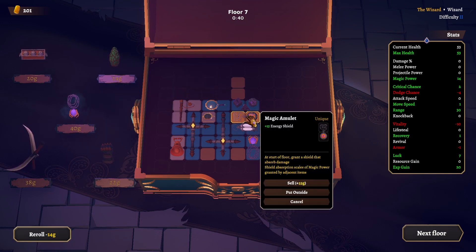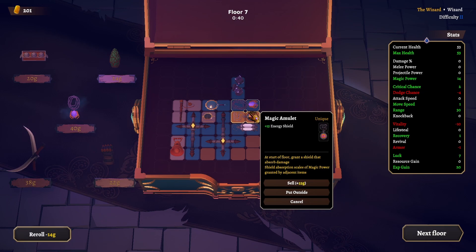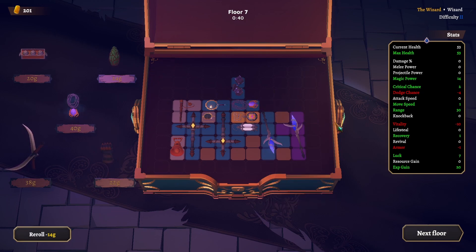I just realized — magic power granted by adjacent items, so we should put this right here. Shield absorption scales off magic power granted by adjacent items. Why is it still 15 though? Maybe we'll figure it out during the run.